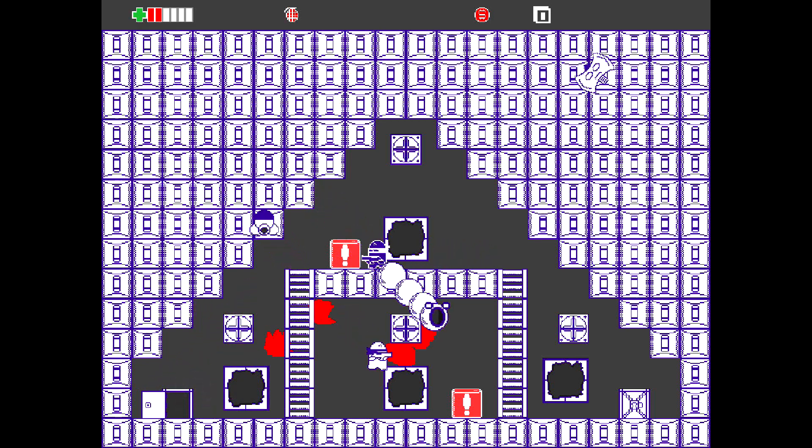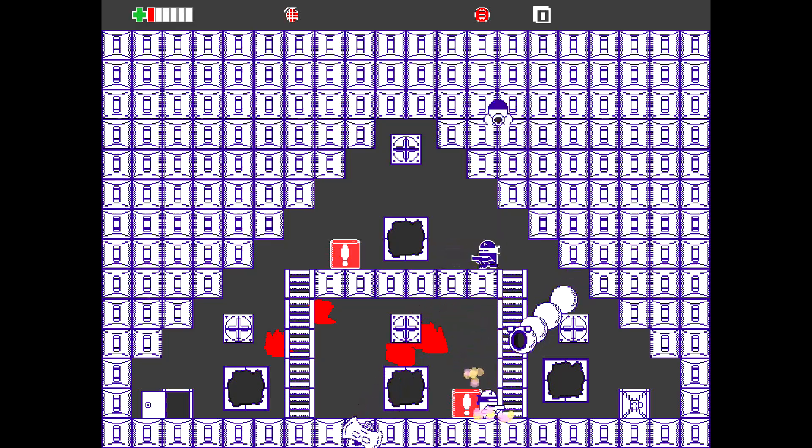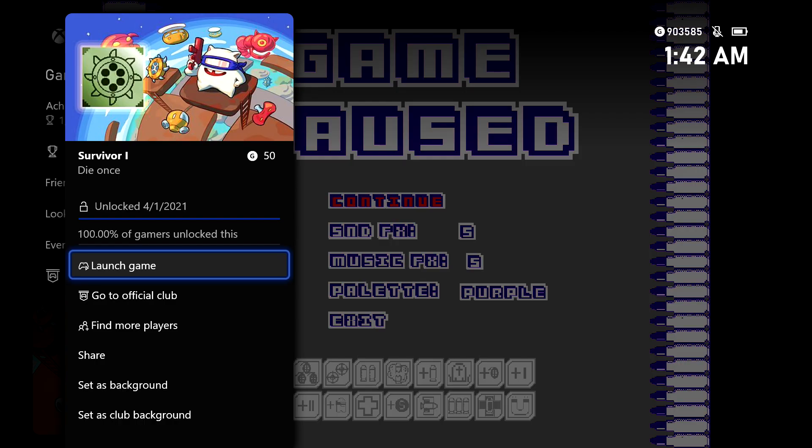But more importantly, when you die for the first time, you should be given your first death-related achievement, which is going to be Survivor number 1. Just hit A to retry. Your achievement should pop — it's going to be 450 gamer score.